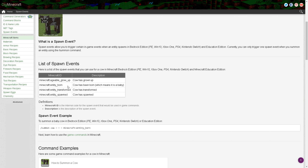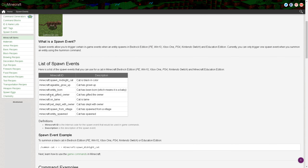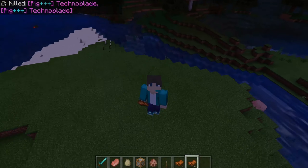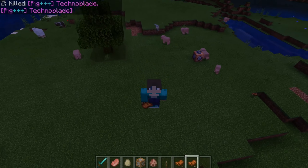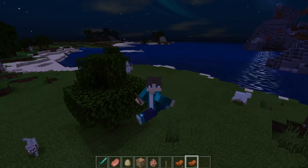For a cow you can have it be born, which is really awesome — you can spawn it in as a baby, so you don't have to spawn it in as an adult. It really depends on which mob it is. Even for something like a cat, you can have it tamed or born — just a ton of different things. I'm really happy that this is now a thing on Bedrock.